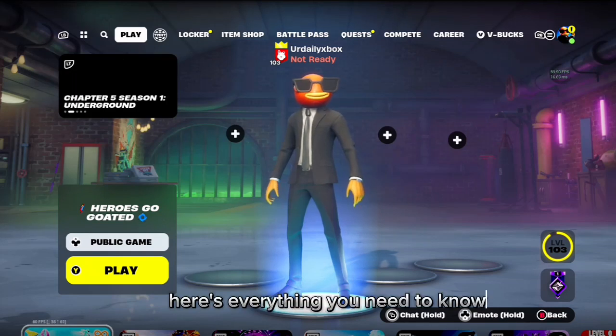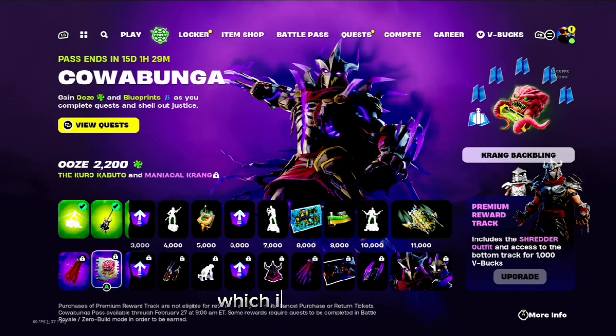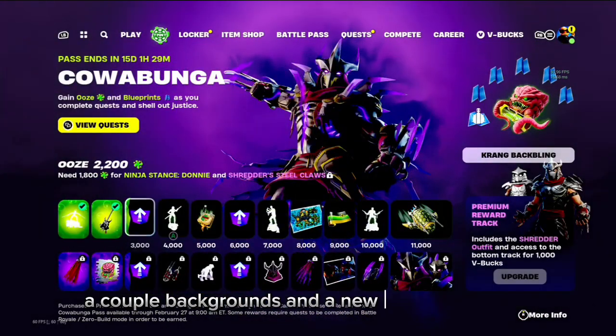Here's everything you need to know in the new Fortnite update. They've added a little battle pass, which includes five emotes and a new skin.